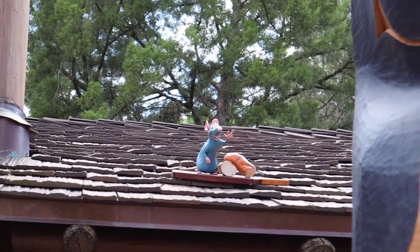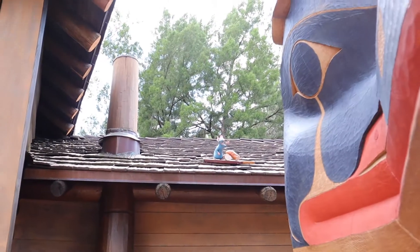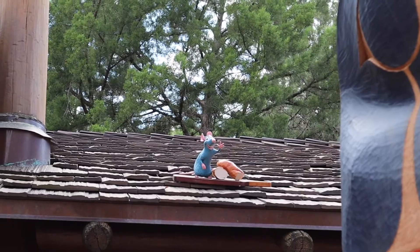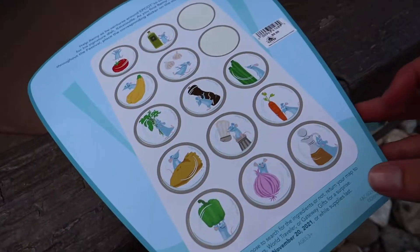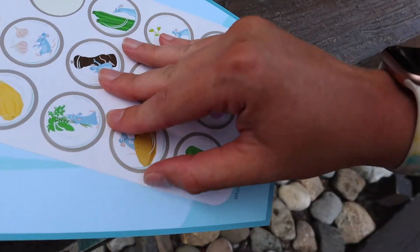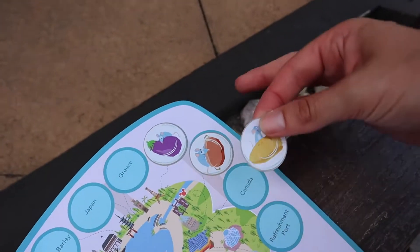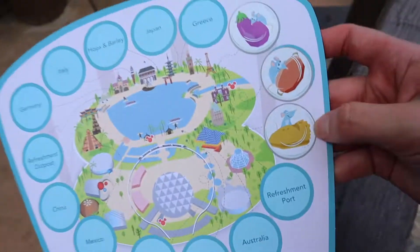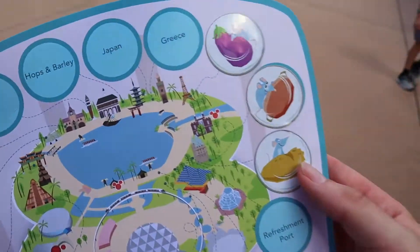Now we're going to go through some of these other different locations. So in Canada, this is the Remy. He's on top, like in the pavilion, he's on top of the roof, and he has the bread, so we're going to put our bread sticker for Canada. So here is Canada, and we're going to take our bread sticker, putting our bread sticker on, and it is going on Canada. They're starting to make some noise, but we got that on Canada.